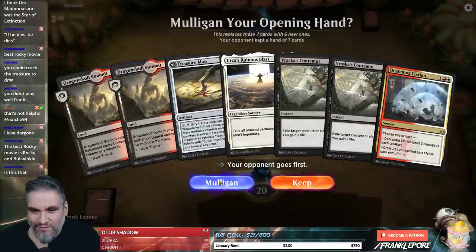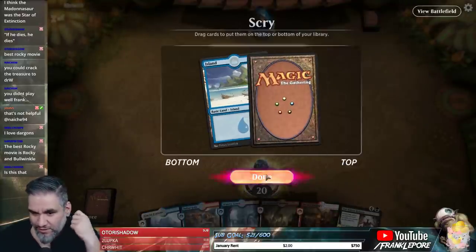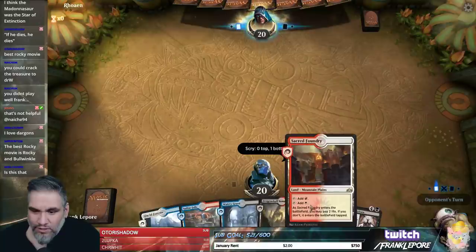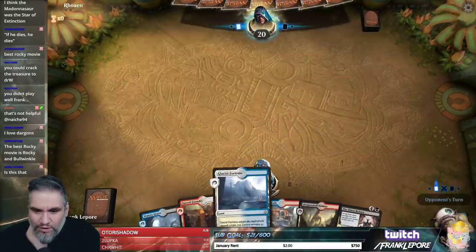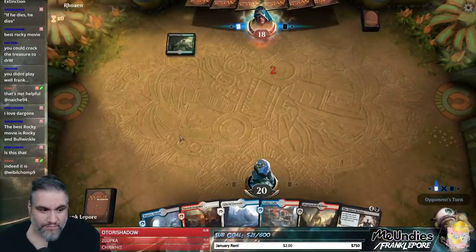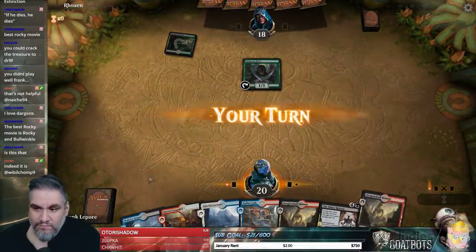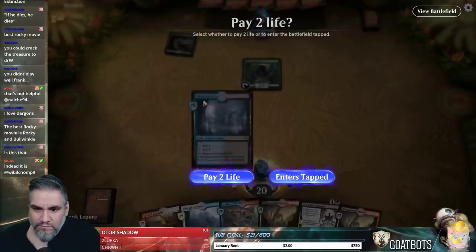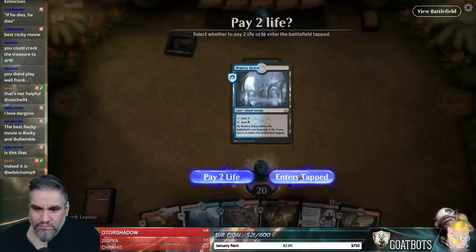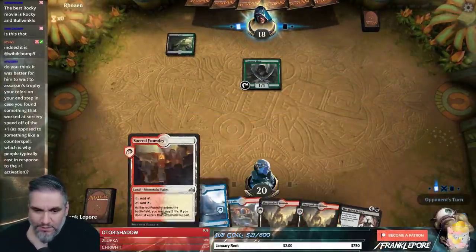I think we're mulliganing this hand. I'm gonna keep this because it has all the colors. Sacred Foundry and Watery Grave are nice because they make sure every other land comes into play untapped.